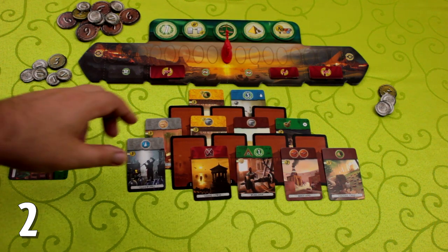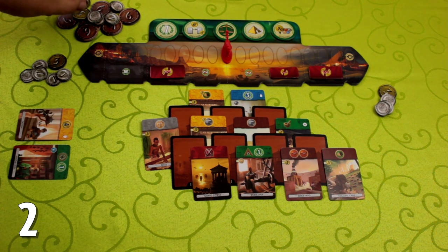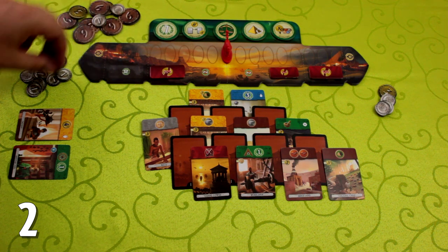The second thing you can do on your turn is discard a building on the table to turn it into money. Any card you discard is worth two coins. You get one additional coin for each yellow building in your city.